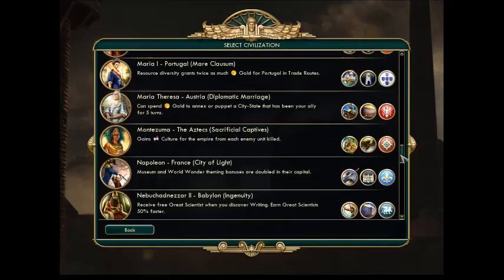There she is. She has the Diplomatic Marriage ability — she can spend a certain amount of gold to annex or puppet a city-state that's been her ally for five turns. This is really cool if you don't want to completely obliterate all the city-states and sack them and raze them to the ground. She also gets a SARS, a mounted unit that's really cool to have, and a Coffee House. We're going to go with her.